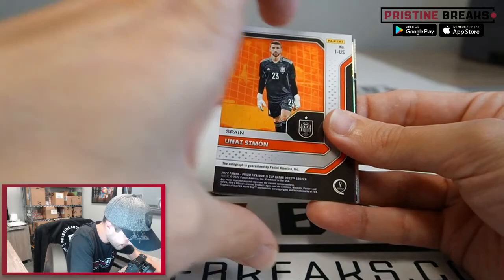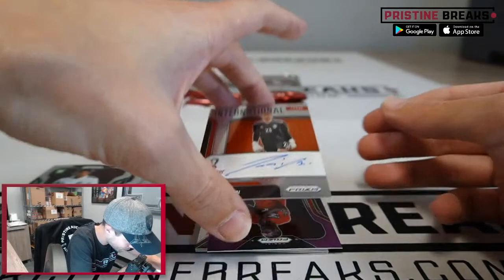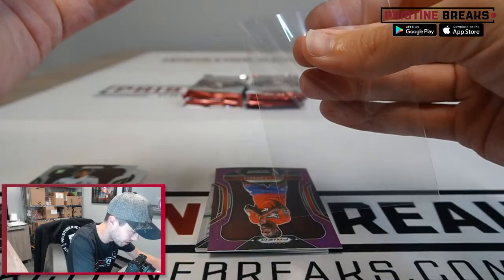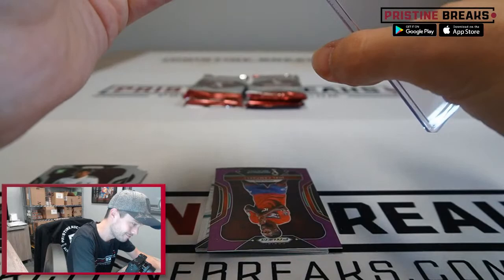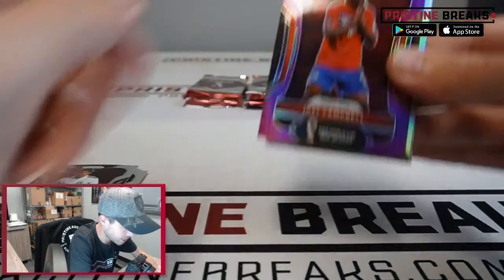Marcelo Brozovic, Thibaut Courtois, Anis Slimane, Erik Gutierrez — and an auto! Unai Simon, that is going to be for Spain. Spain belongs to Group E — that is Cal, spot number three. Very nice! Looks like the goalkeeper for Spain — Unai Simon. There it is: one auto out of the box, going to Spain, going to Cal.